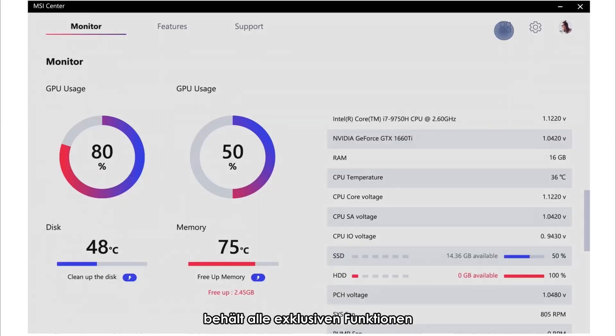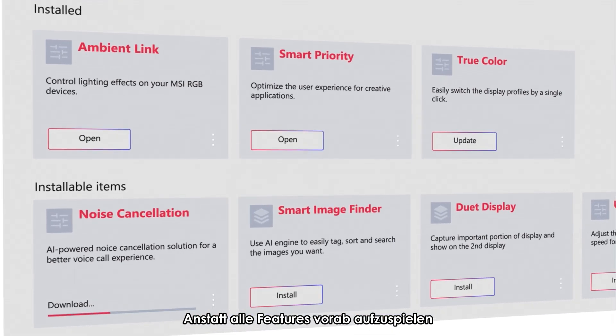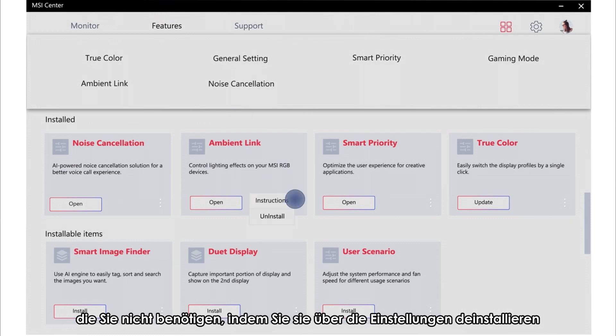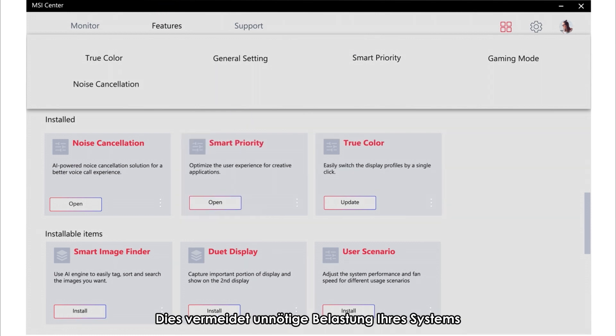The brand new MSI Center kept all the exclusive functions listed for you to choose and customize. Instead of having all features preloaded inside, you can now install the features you need by simply selecting them in the feature set tab. You can also remove the apps you don't need by selecting uninstall in the settings. This will avoid unnecessary workload on your system.